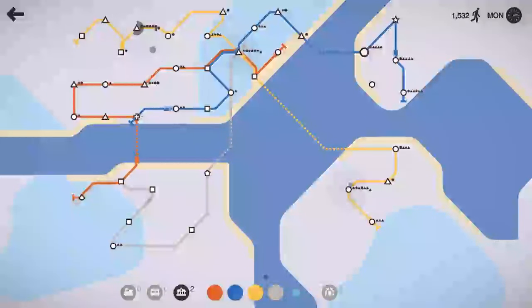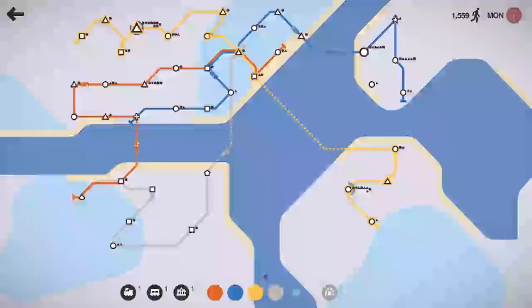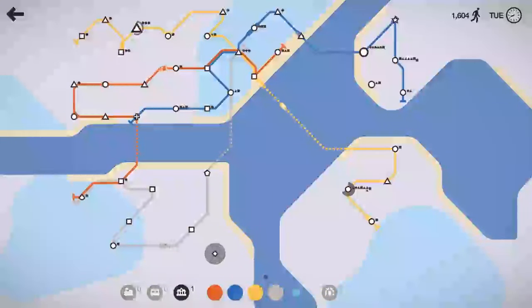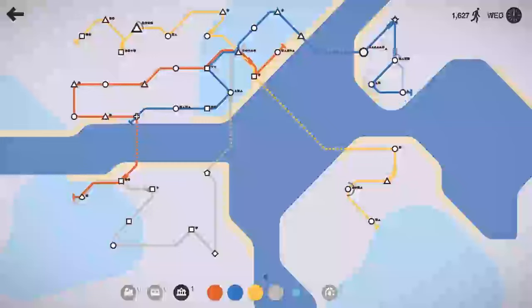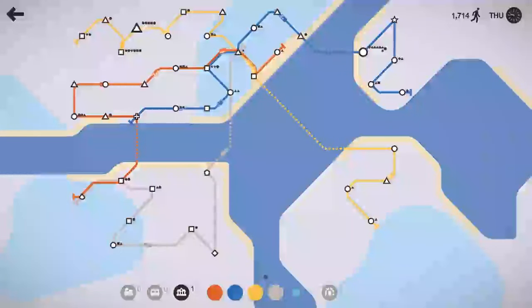A star just spawned over there — blue line, you're going to have to pick that up. This triangle in the northwest on the yellow line seems to be spawning quite a bit. We're going to have to drop an interchange there since no yellow trains are coming anytime soon. We'll pick up the locomotive and the carriage, put a carriage on one of our yellow trains, and get another yellow train going — I just feel like there's way too much for that yellow train to cover. Thursday, 1,700 people moved — cruising right along.